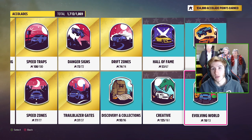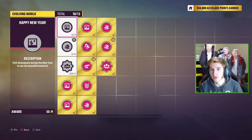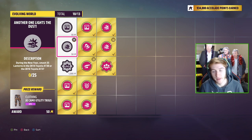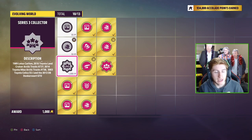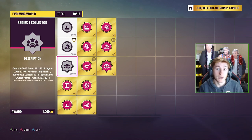With the new decorations we obviously have the new accolades. If you go to your accolades, we've had these for over a month now but these three haven't been possible until now. The top one is just visit the city with the new year's decorations which you can now do. Then there's another accolade we can do this series but not yet because we need one of the big Toyotas. And the third accolade is for collecting all of the series three cars. So while you've got the new year's decorations on the map, go and get these accolades done.